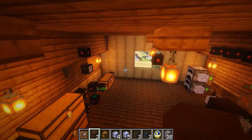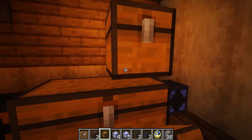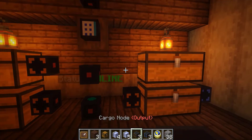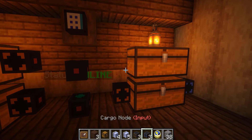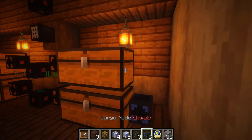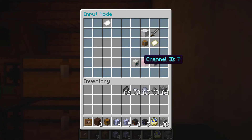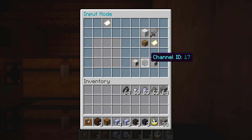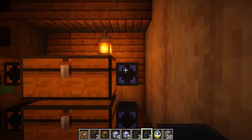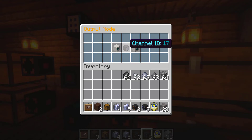Now we can go ahead and see how chest terminal works with actual chests. We can create our own chest and have it configured with chest terminal. We're going to need a cargo node output node and a cargo node input node. We can go ahead and attach the output nodes here and input nodes here. You're going to want the channel to be set to channel 17, and you're also going to want the input node to be set to blacklist.